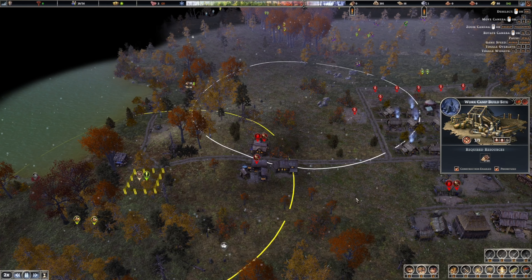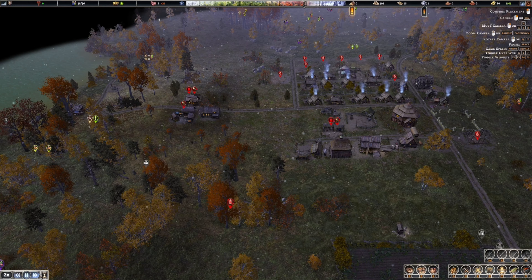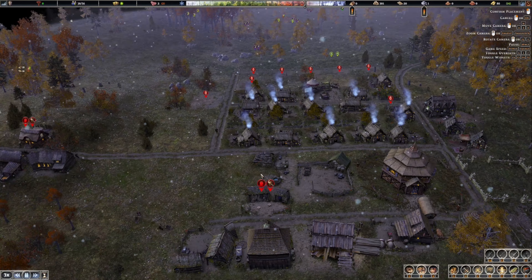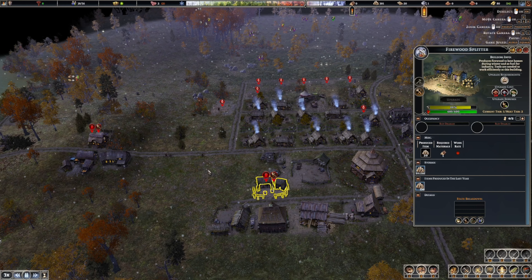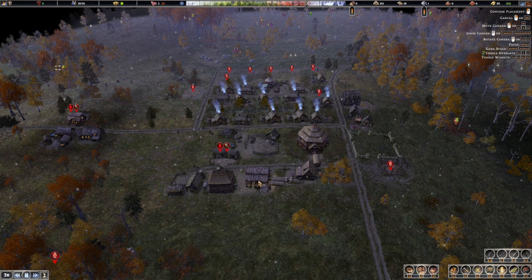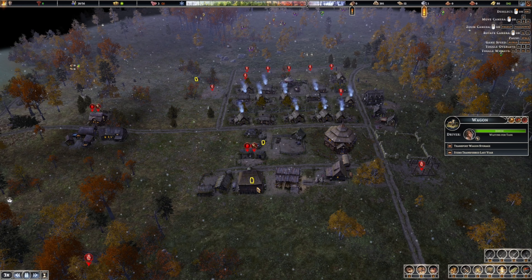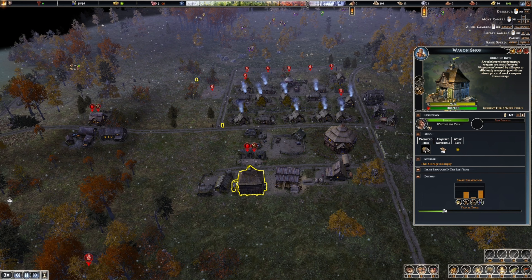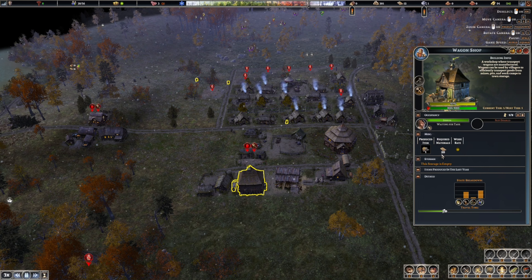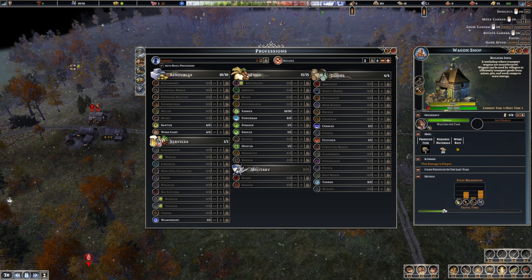I prioritized this right? We need 20 timber. Firewood is still at 300 - I'm happy I have that big of a surplus. You guys are chopping away at planks, we're constantly getting them. We haven't produced a single wagon yet - it says waiting for task. Go get some planks and build a wagon! What are you doing?